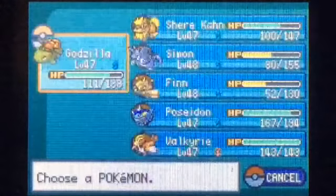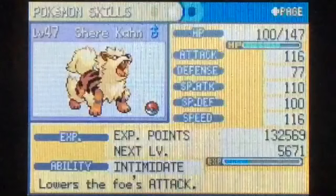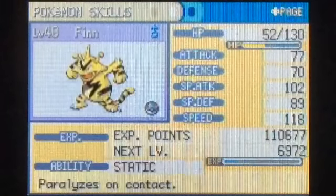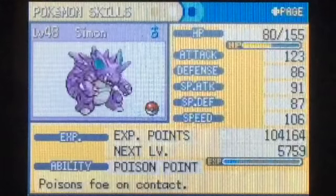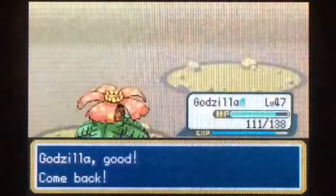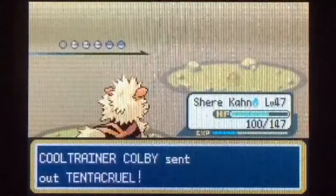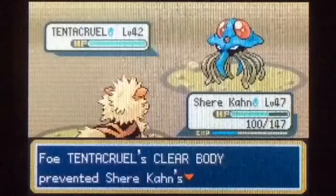At this point we've got to start looking at where everyone is in levels. He's almost there — I can get Poseidon and Valkyrie there, I think. We'll go ahead and send Godzilla in. He's got a Poliwhirl, we'll just use Razor Leaf. There we go.